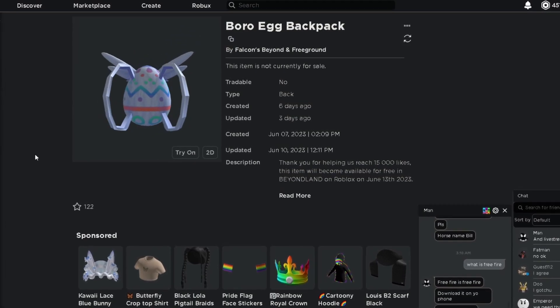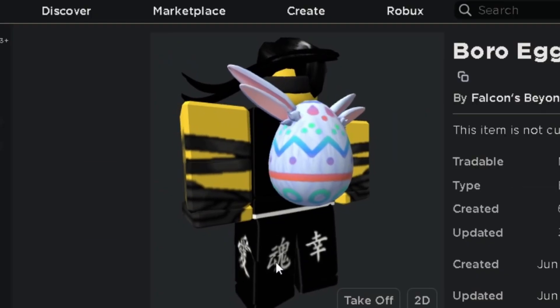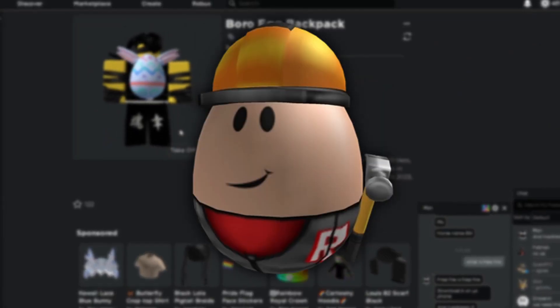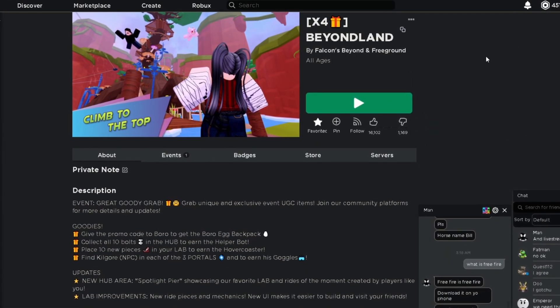Hey there, this is the item and this is what it looks like on my character. It's another Beyondland item — it's pretty all right, it's an egg, so like an egg hunt except it's not an egg hunt. This is the game, you might have already played it before, it's called Beyondland.